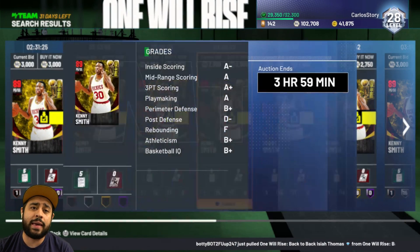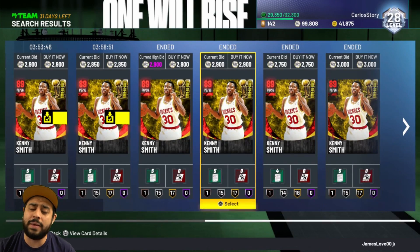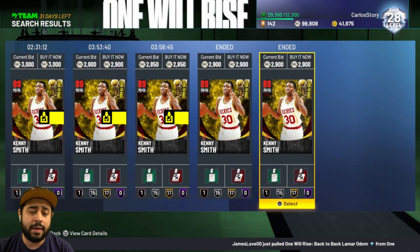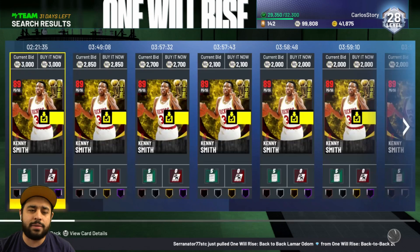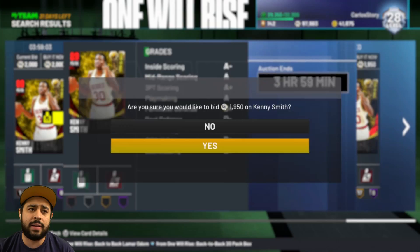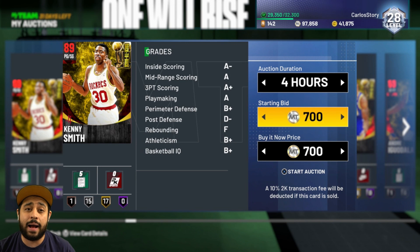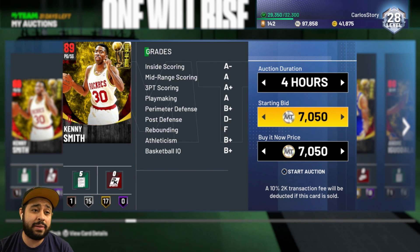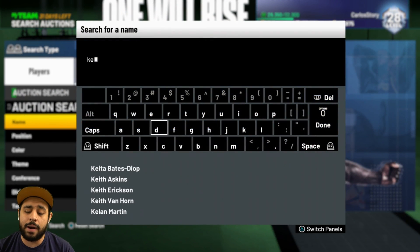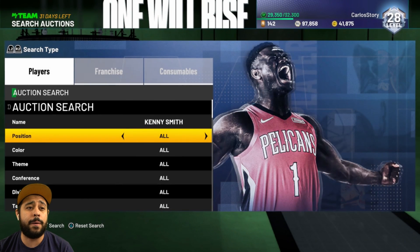The way to make MT is to always look out for those challenges and experience you get this year in the seasons. You want to go for those Rubies — they always have value. It's happened with Kenny the Jet Smith, Ray Allen, almost every Ruby 2K has released. Buy them for under 2,000 MT, maybe 3,000 depending on the price. I was getting Kenny for 2,000–3,000 and selling for 7,000–8,000 MT. Be fast though, because Rubies drop in value quickly.